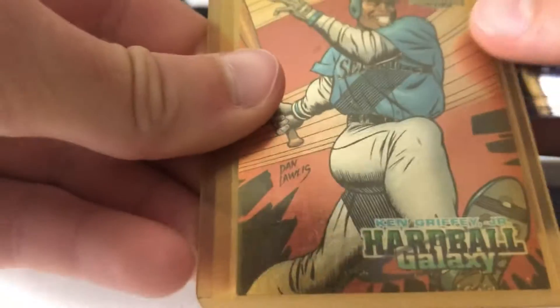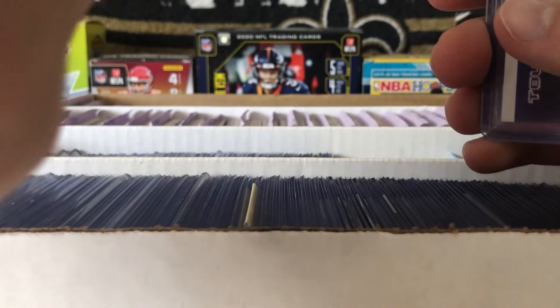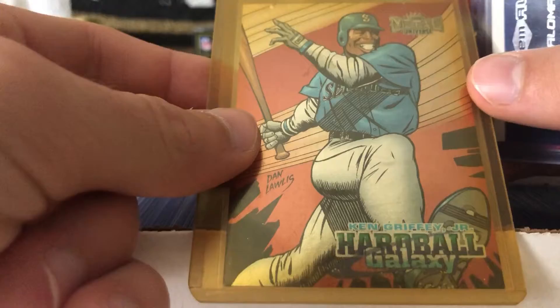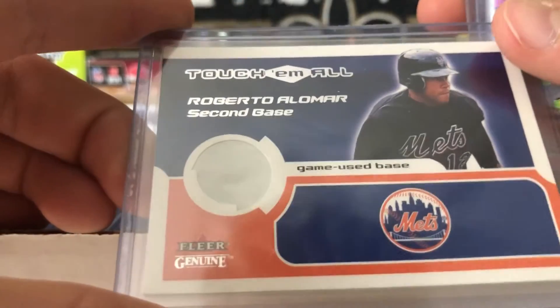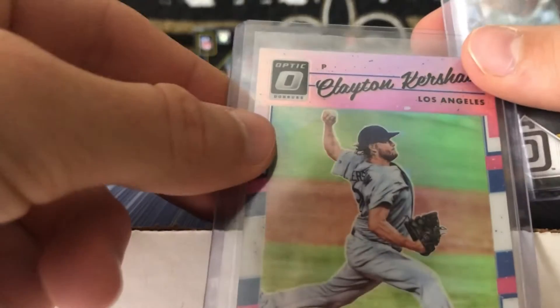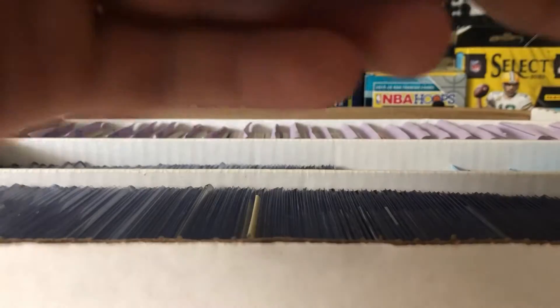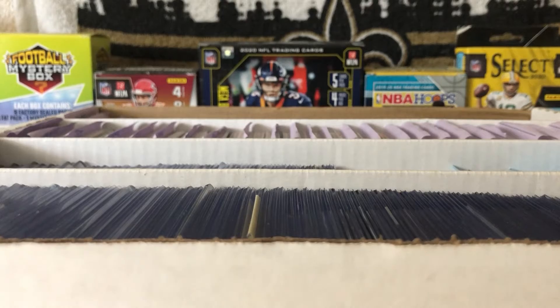Pete Alonso Rookie Home Run King from Topps. And here we have a Bo Jackson classic card from 1990 Score - doesn't have much value these days but still a sweet classic card. Then here we have a Ken Griffey Jr. Leaf Metal, a cool cartoon-style card. Then we have a Roberto Clemente game used base from Fleer, numbered out of 350. Clayton Kershaw Optic Pink, two Fernando Tatis Topps National Baseball Card Day 2021. That's all the baseball I have.